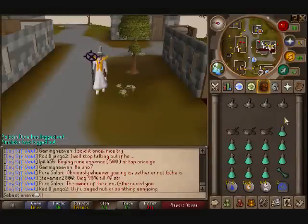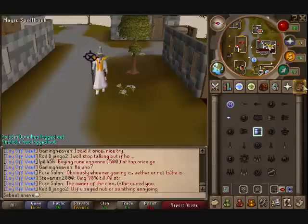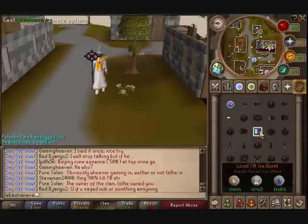Hey guys, it's Sebastian Ave here with another Mage Guide. We are doing Ice Burst today. You need to complete Desert Treasure for this spell, and it takes 70 Magic.